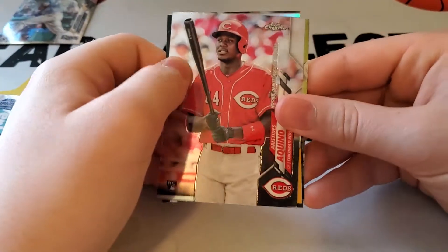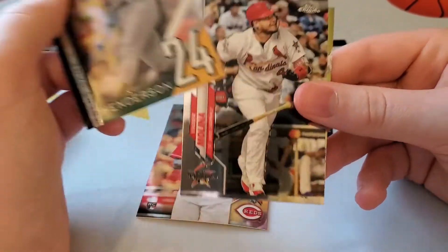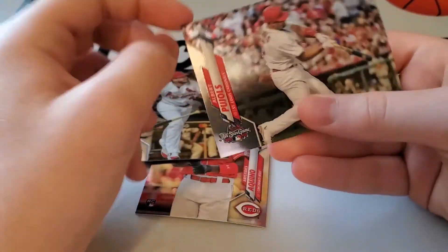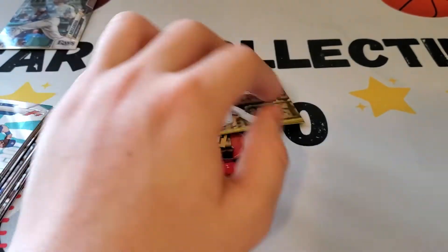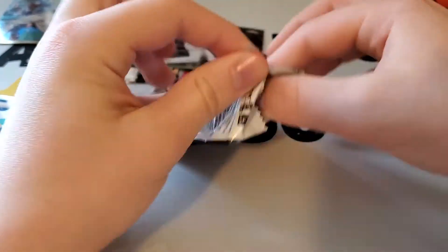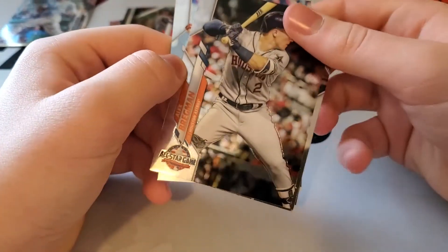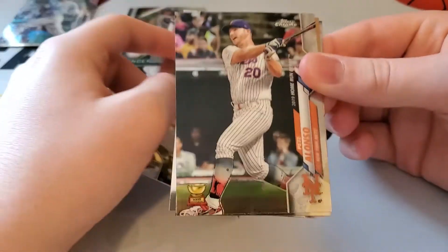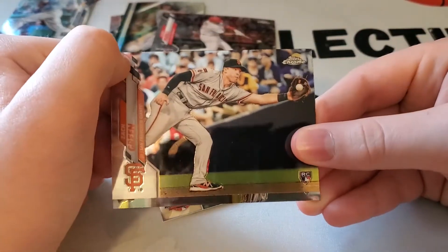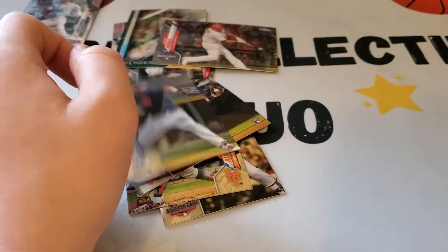Next one — we have a Steve Souza Jr. rookie, nice. Rickey Henderson — is that a Numbers Game? It's a nice one. Yadier Molina and Albert Pujols, nice — two likely future Hall of Famers there at the end. Next pack: Alex Bregman, Pete Alonso, nice, Zach Green, and Dario Agrazal.